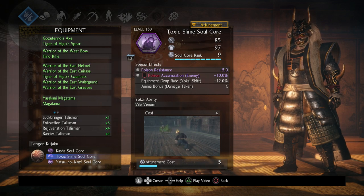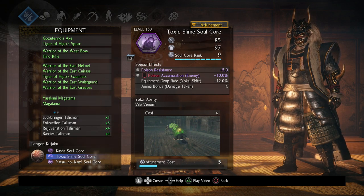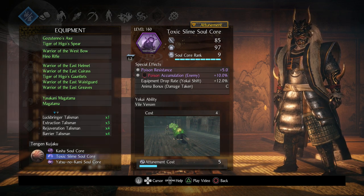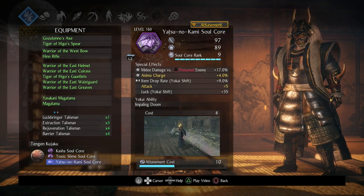For my soul cores I'm using the poison setup. I have the Toxic Slime, which gives 10 percent Poison Accumulation and is great for applying poison onto enemies. I like to use it as an attack — at the start of a boss battle I'll use poison shurikens, and if the boss enters a dark realm I'll use this to reapply poison, since it has hyper armor so the boss can't stun you out of it. The other soul core is the snake boss soko, which is great for damage, Ki damage, and also gives 17 percent Melee Damage vs. Poison Enemy.